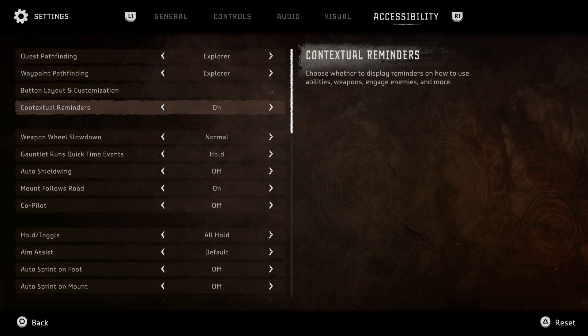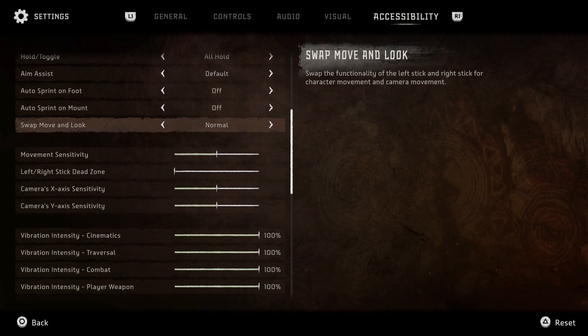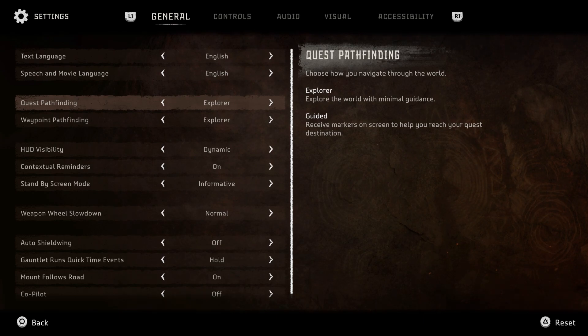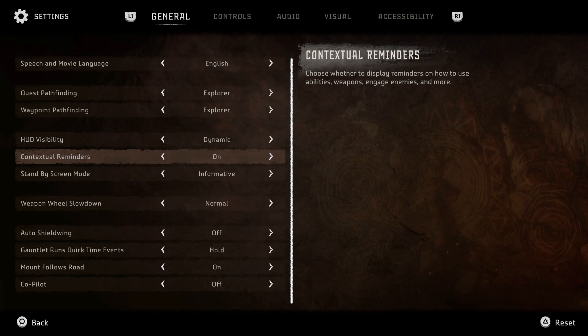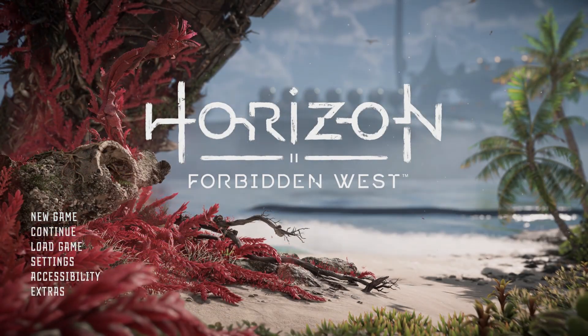I thought it was going to look a little bit worse, but it doesn't. You've got options for accessibility — there's a whole bunch of stuff you can tweak. In general settings I'm using explorer mode: quest pathfinding that lets you explore the world with minimal guidance. Or you can use guided mode, which is a little bit easier to find stuff. Right now explorer is pretty good, so I'm going to go ahead and load up the game.